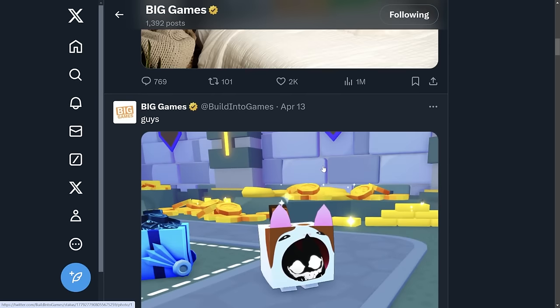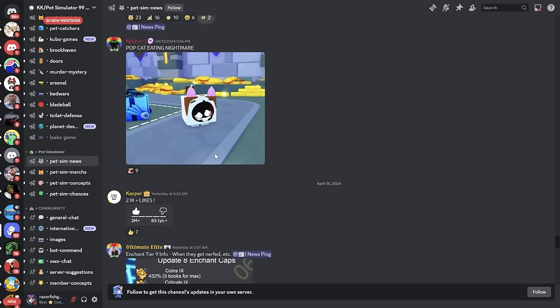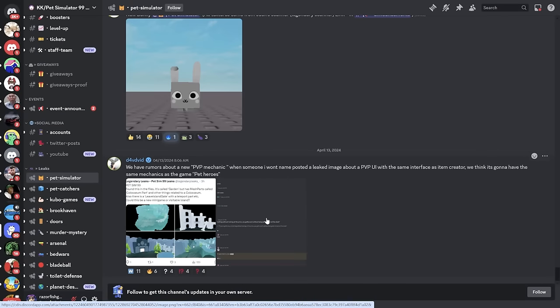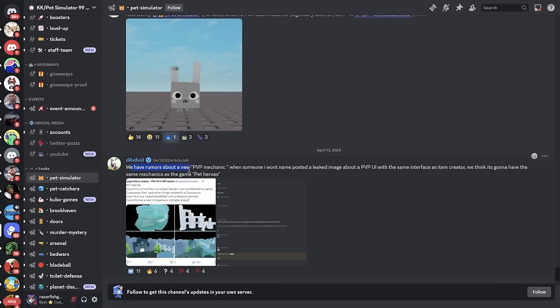The tweet before that was just 'thoughts on the update' - that's it. I was also going through some Discord servers to see if there was anything I missed, like news or leaks that might give more information about this pet. In a news section of one Discord server they post anything they find out, and there wasn't really anything else. There was a mention that Pressin created several nightmare cat locations, so maybe there are different games you have to go to to get something. I don't know, but all these different locations have the nightmare cat picture.